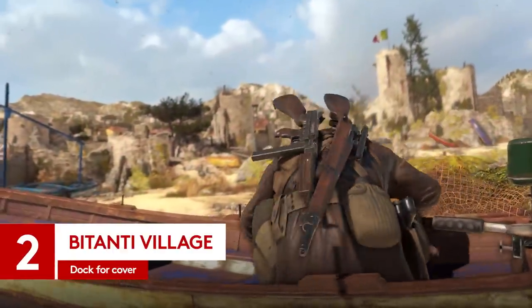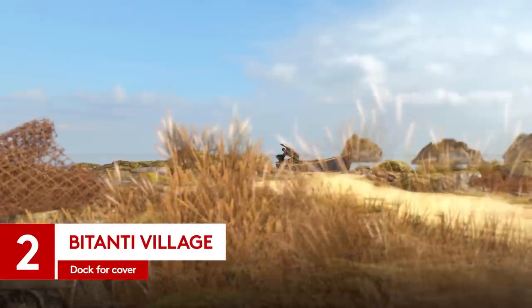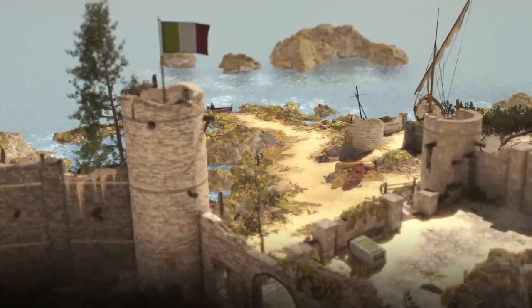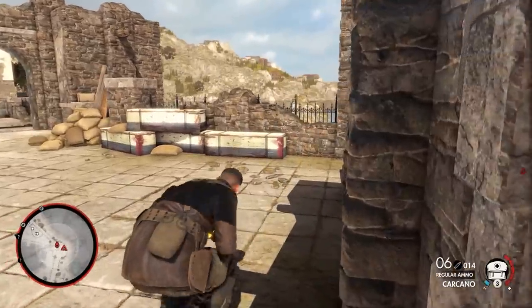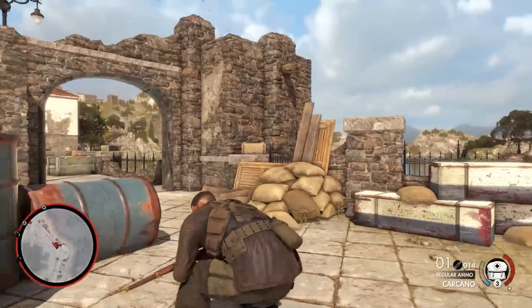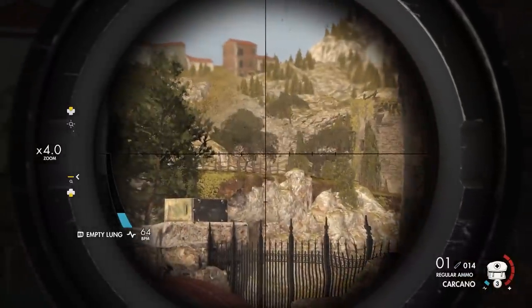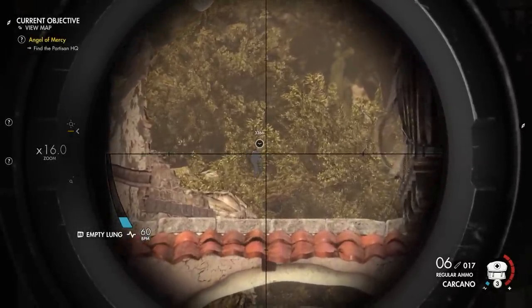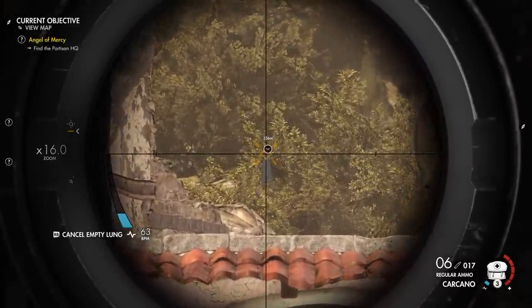Here's another XXL-sized snipe that happens just after you start the level, this time in Bitanti Village, although you might need to do a bit of prep to line this one up. From the starting docks area, head to the right and position yourself at the back of this long walkway. Way over past the village in the woods are a few guards who can snipe from this position, but they're largely protected by tree cover.